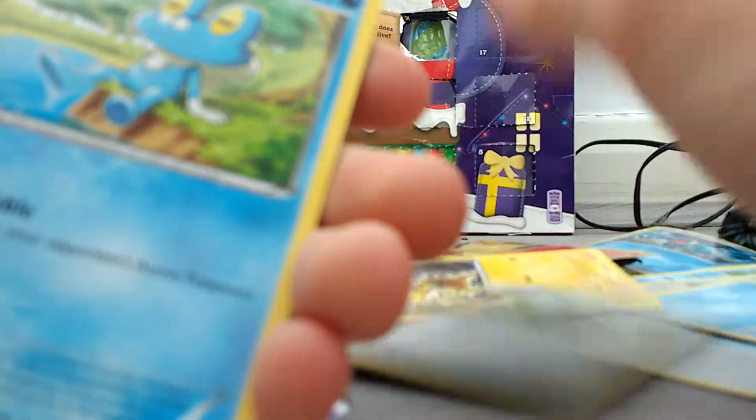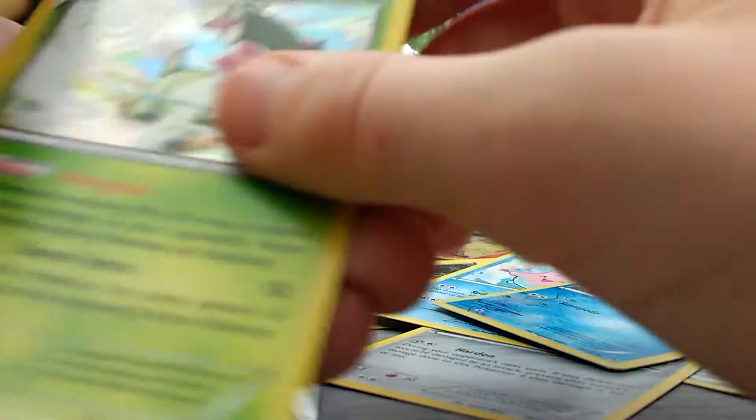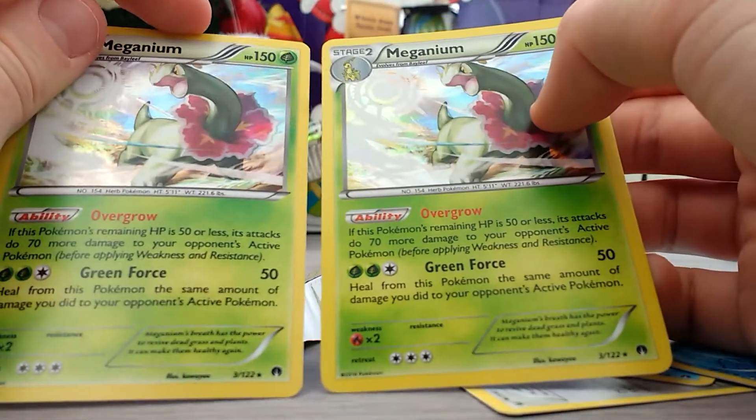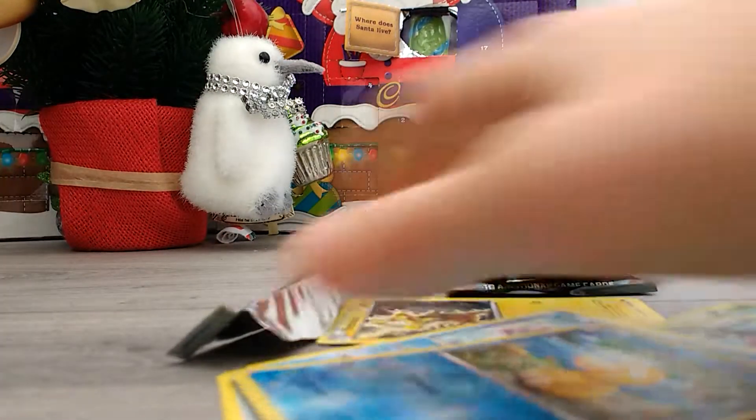We'll start off with Breakpoint. The code card is being given away, free from the back. Palpitoad, Potion, Special Energy, Staryu, Electabuzz. Corsola, Reverse holo. There's a lot of water types in that pack. And Meganium holo! Oh my god, I cannot believe that happened — that is insane! I know it's also in the other pack but still, I didn't think we were going to get that.